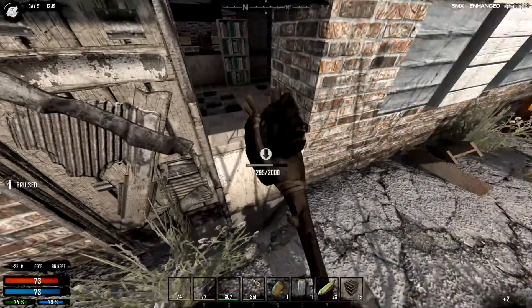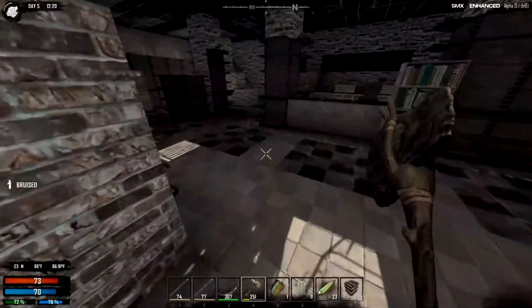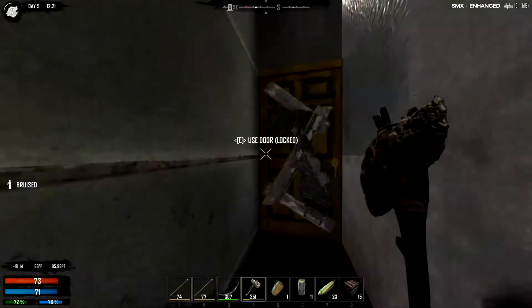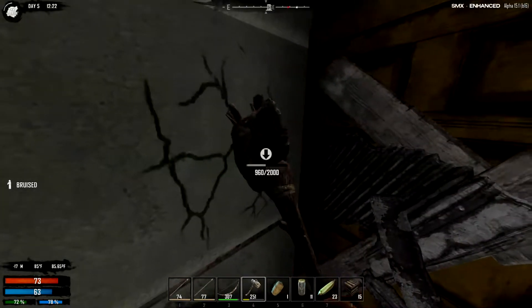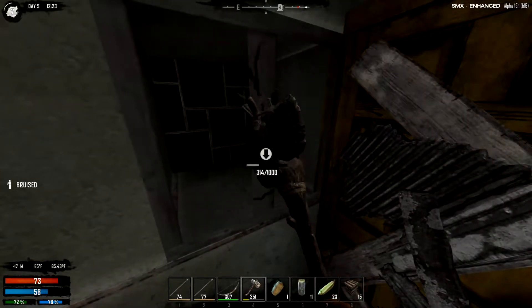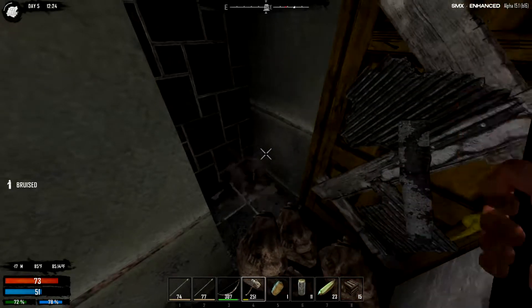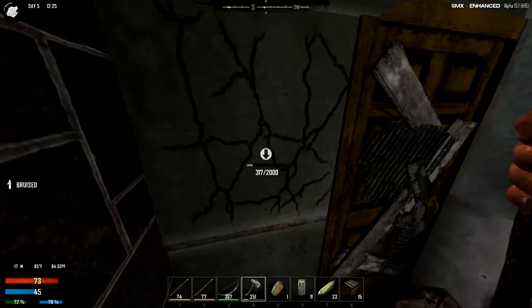Look — dropping planks! Picking those up for you. Good old planks and sticks — it's been forever since we've had those in-game. Bookcase! Mini bike book! First bookcase, mini bike book. You might want to come up here — I'm dropping lots of resources for you. Second bookcase, a second mini bike book.